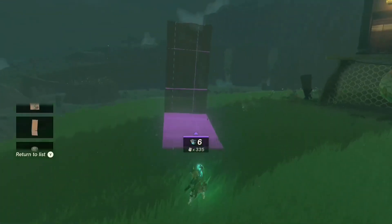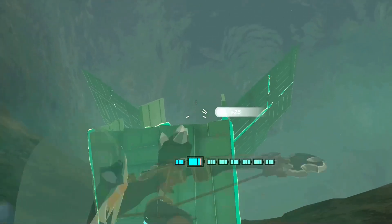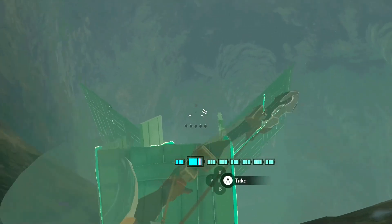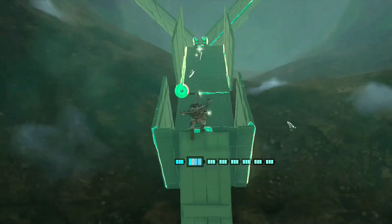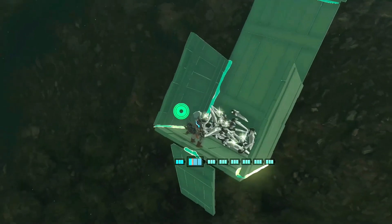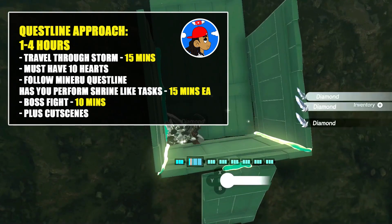If you got a second, drop a like on the video. So let's talk about Tobio's holochasm. The prep work is in actually opening and unlocking the location. But after this location is unlocked, you can simply fast travel here and instantly start duplicating your items. From what I added up following the questline, it could easily take you anywhere from one to four hours.